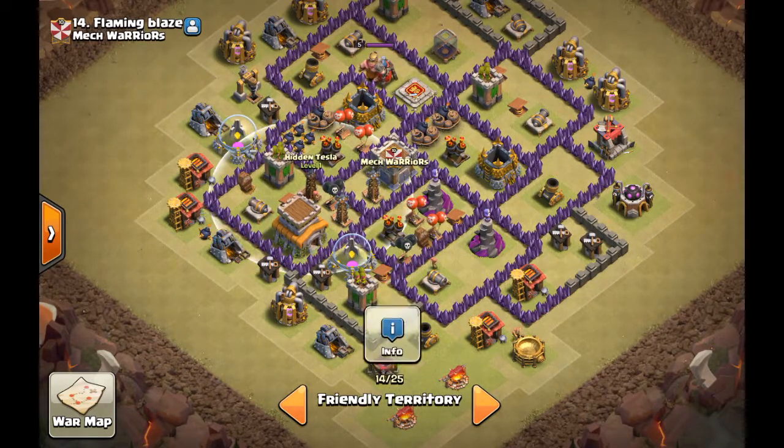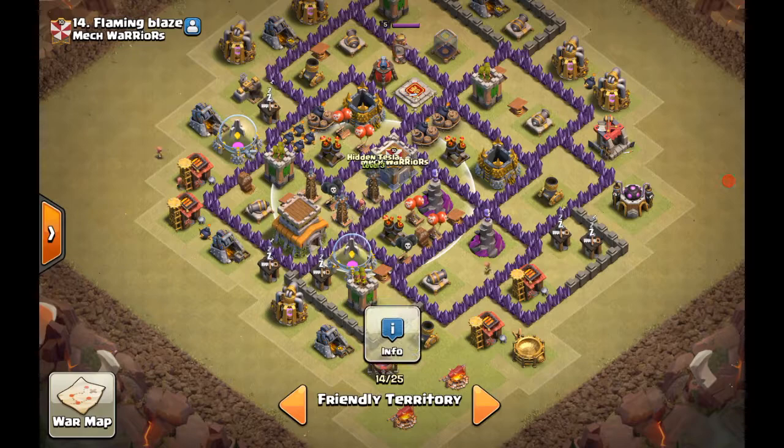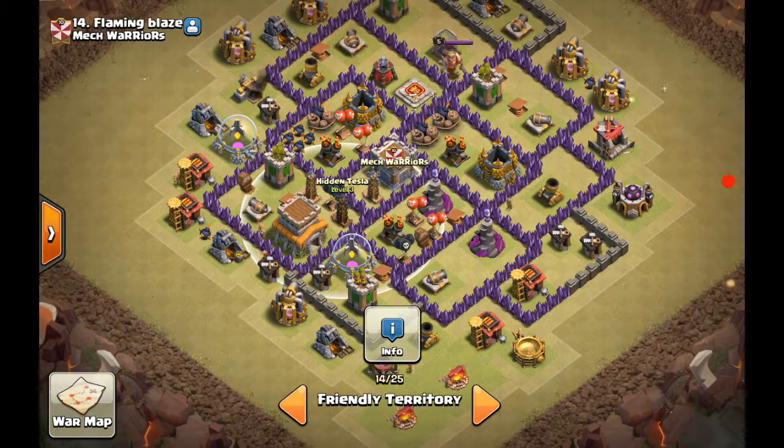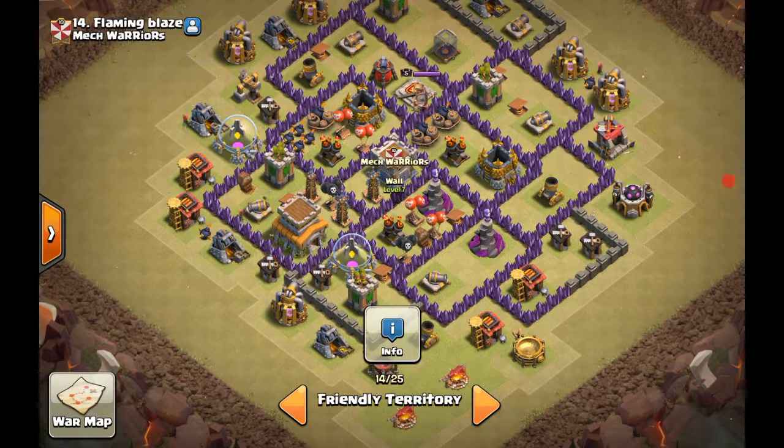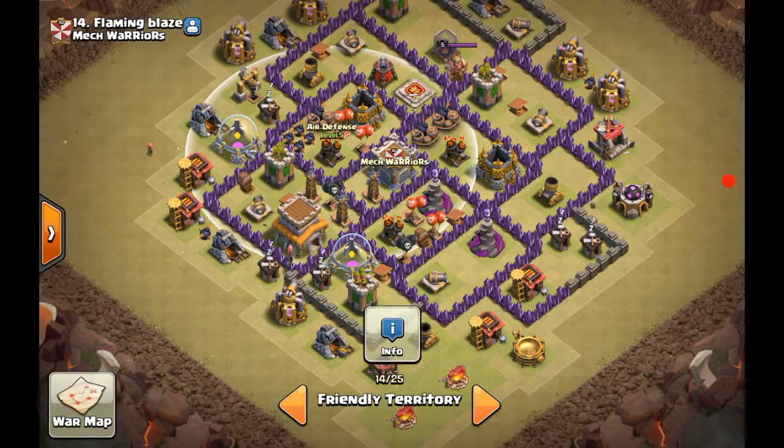This side right here is perfect because it's protected by the storages and the air defense. You want the Teslas to be close to each other as much as possible. They usually call this a Tesla farm, and this Tesla farm really pones against dragons, hog riders, and valkyries — especially when they're maxed to the level for the Town Hall you're in. Level 6 Teslas are very potent and will pretty much kill a dragon in about 10 seconds if all three are together, or even faster.